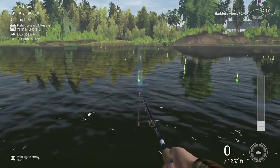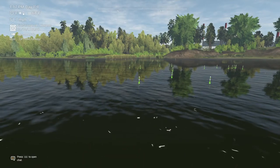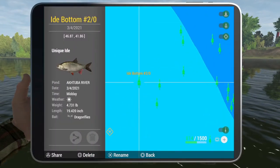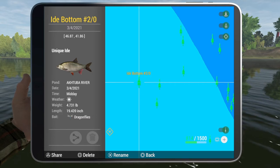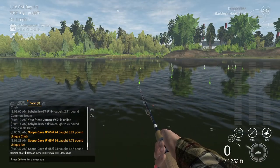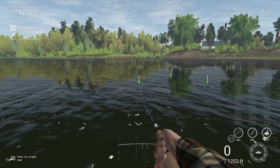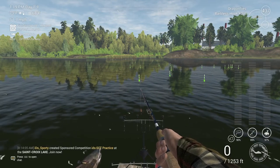You're going to want to cast right here with a bottom rod, and the mark here is 47 and 42, guys. Just keep in mind that you will also catch chub here as well — unique chub — but there is no way to really separate them. Hopefully this helps you out, guys. We'll see you next time.